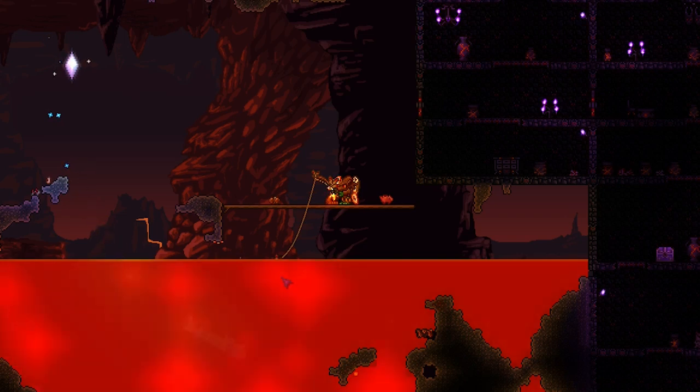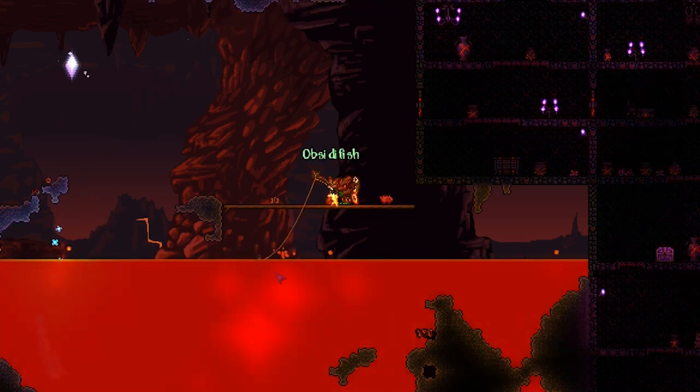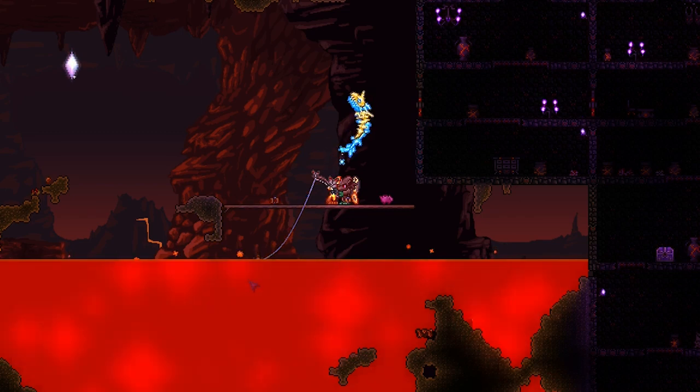You can just use your regular fishing pole, and it also sort of makes the hotline fishing hook a bit obsolete if you get this one — there's no real point in getting it. But I think it's a cool new accessory and it unlocks a new part of the game, so why not? I'll take it.